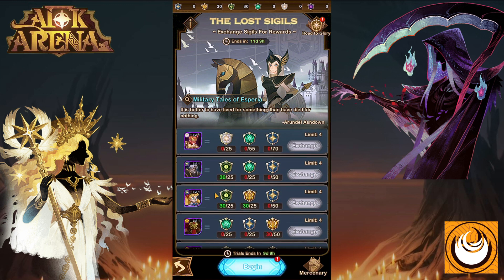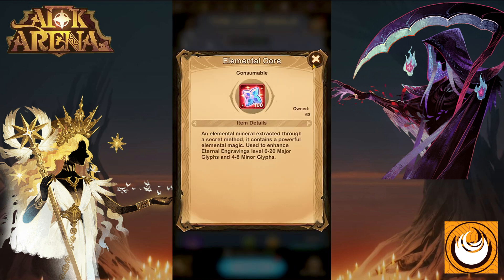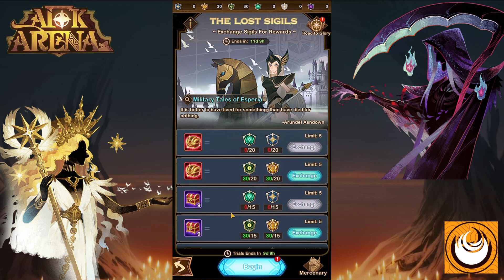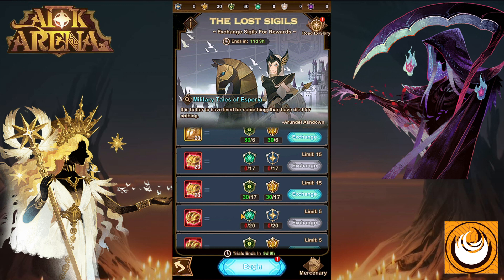Out of all these rewards, I would either recommend going for Dura's Fragments, Twisted Essence, or Elemental Cores. However, the reward you can get the most of in this event — a total of 200 Signature Item upgrades — is the Emblem Choice Chests. So how do we do this?